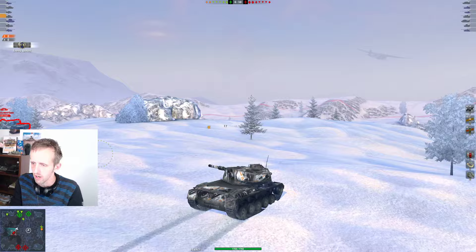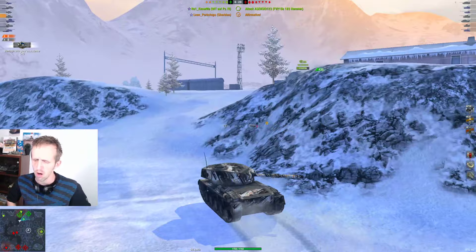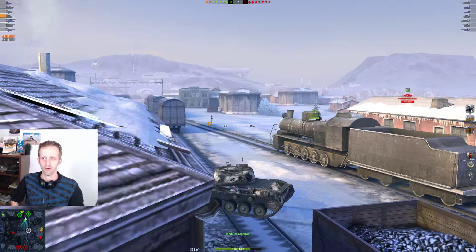You might want to do a spotting run like this, spot the Chieftain, and then bugger off - not trying to take a shot, otherwise you might get hit yourself. In a way this is great gameplay. You could obviously state that he hasn't shot anybody yet so his damage isn't good, but let's see what happens.